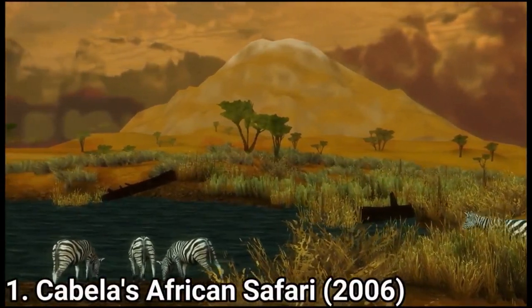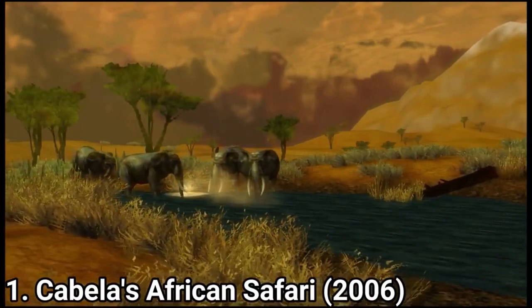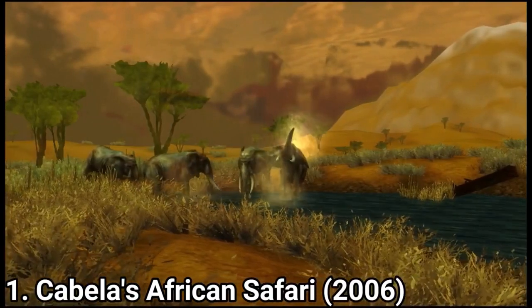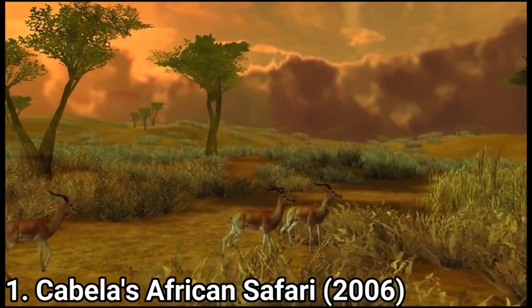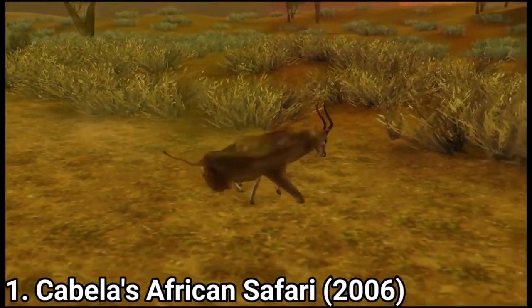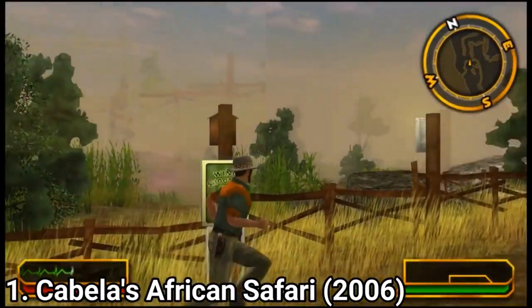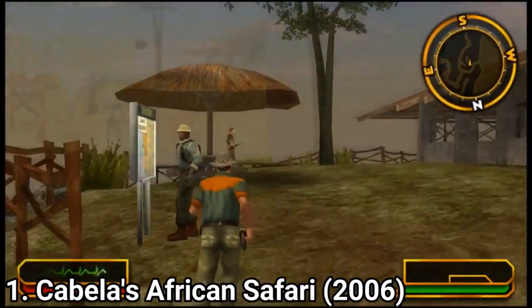Cabela's African Safari might sound good on paper, but it isn't when you play the game. As game modes, you get a Safari Hunt mode, which is the story mode. But it doesn't really tell you a story — there are no interesting cutscenes and barely any plot. It's there just to chain multiple objectives one to another. The story is barely there, but on paper you get a story mode. You also get an instant hunt mode and some bird hunting minigames.